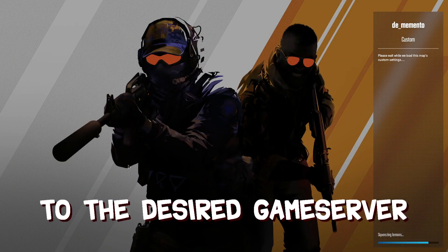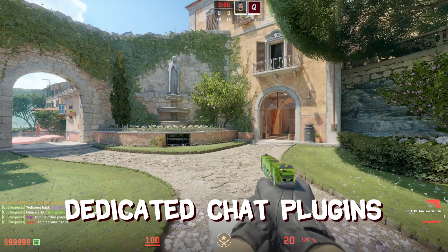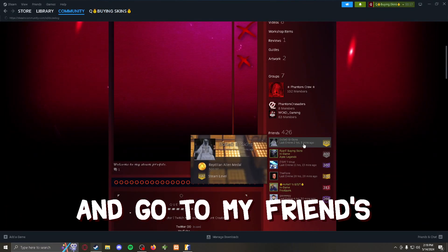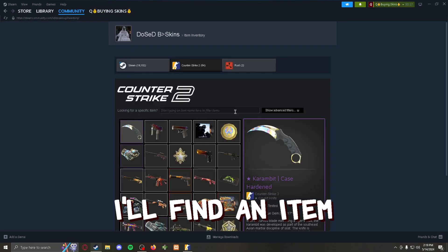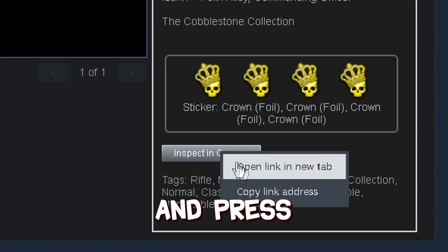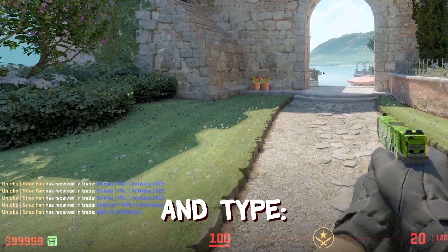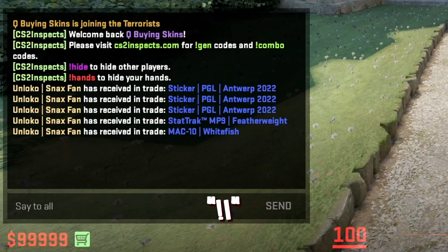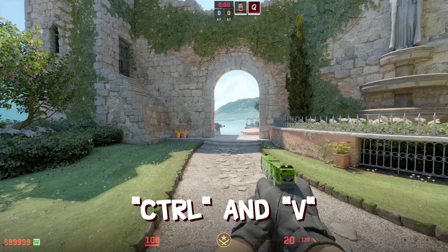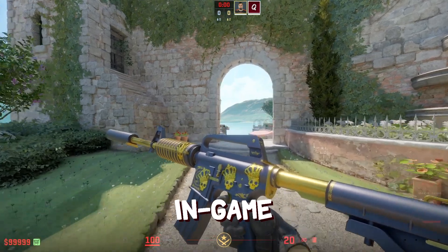Once in-game, we'll use the server's dedicated chat plugins to generate some skins. Alt-tab out of the game and go to a friend's inventory, find an item you want to check out, then right-click the 'Inspect In Game' button and press 'Copy Link Address.' Now go back to the game, open the in-game chat, and type '!i' followed by a space, then paste the inspect link by pressing Ctrl+V. Press Enter and you're now using the item in-game.